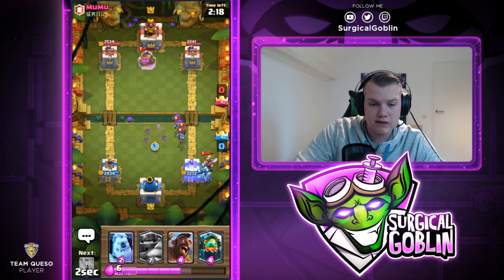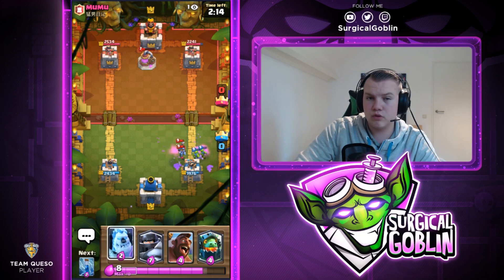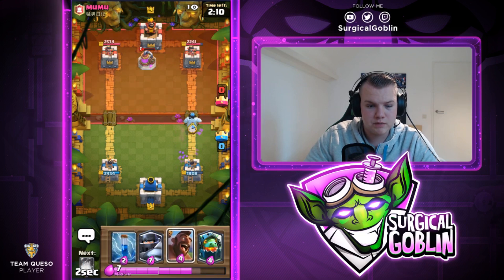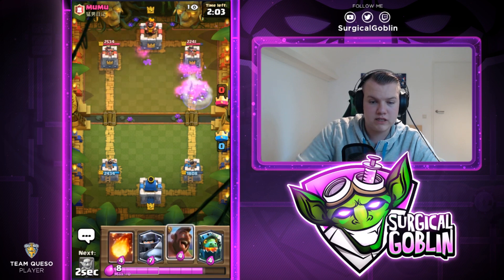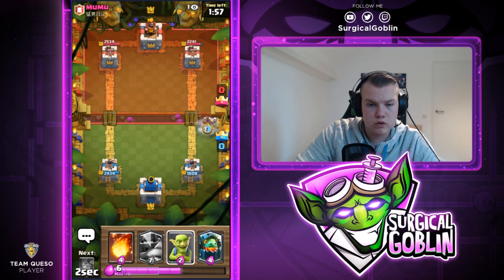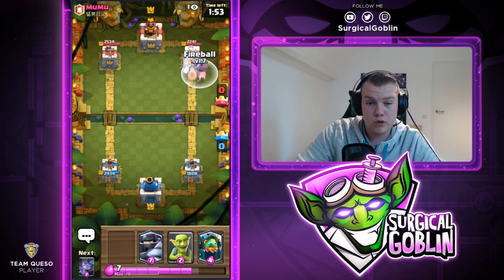Let's drop Goblins and Bats to the side — looks like this guy has Three Musketeers. He zapped the Goblins so the Bats could only distract a little, and we took a lot of damage. I'll zap here to make sure we kill the Goblin Gang, then I want to punish. I send in a Hawk Rider. Looks like he'll cycle to Minions.